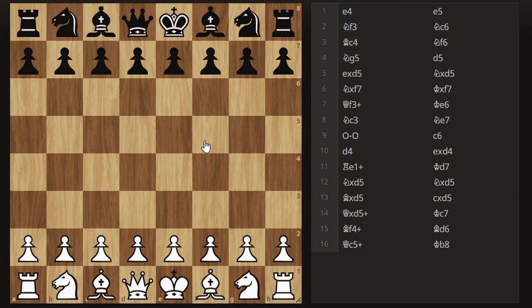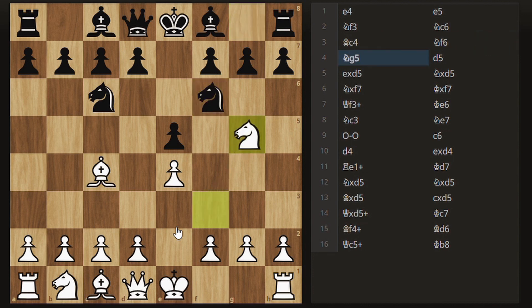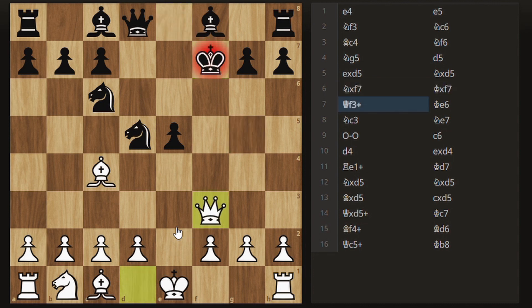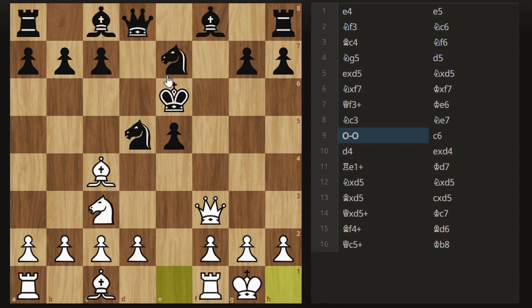Okay, so this is the game. We're going to go into the Fried Liver Attack. As I showed you, we start with e4, e5, knight f3, knight c6, bishop c4, knight f6, knight g5, d5, and takes. This is where Greco's opponent made the mistake of taking with the knight. So obviously he took the pawn on f7, then the queen came to f3, the king comes to e6, we're putting pressure on the knight, the knight comes back to try and defend the other knight, and now Greco castled. His opponent tried to defend his knight by playing c6 — this is everything I showed you just a minute ago.